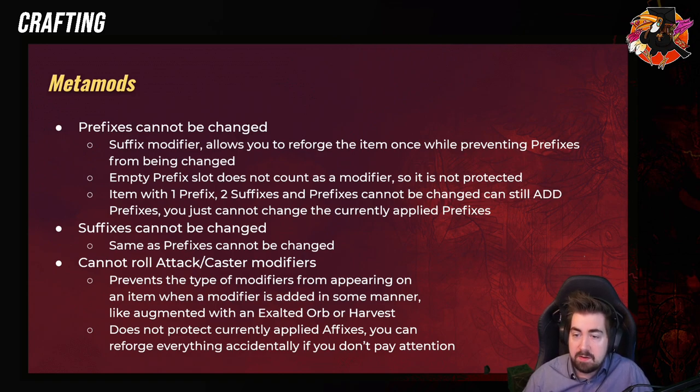'Suffixes Cannot Be Changed' — it's the same, and remember they are the opposite. So 'Prefix Cannot Be Changed' is a suffix modifier; 'Suffix Cannot Be Changed' is a prefix modifier. 'Cannot Roll Attack' and 'Caster Modifier' — this prevents that type of modifier from appearing on an item and works on things like exalted orbs and harvest. But this is one of the least reliable things, where sometimes on new mechanics it won't always work as intended. Crowdsourced information is the way to go — people will quickly experiment and share on Reddit.